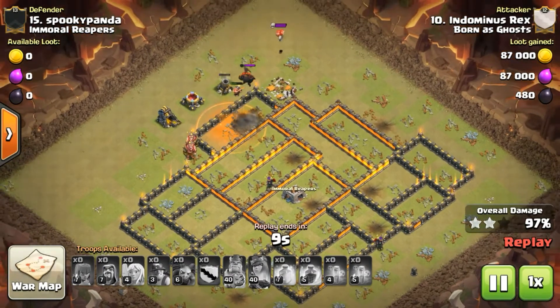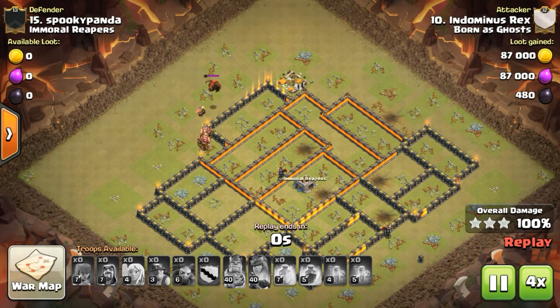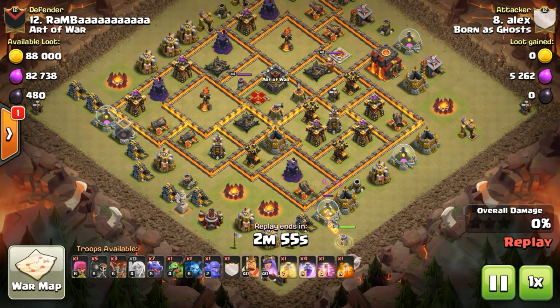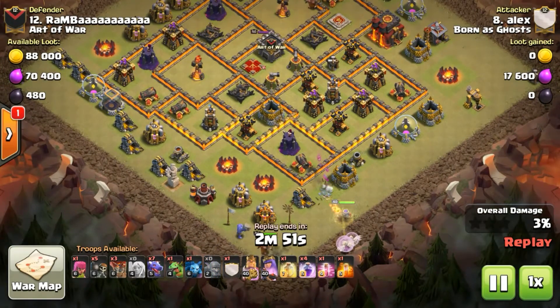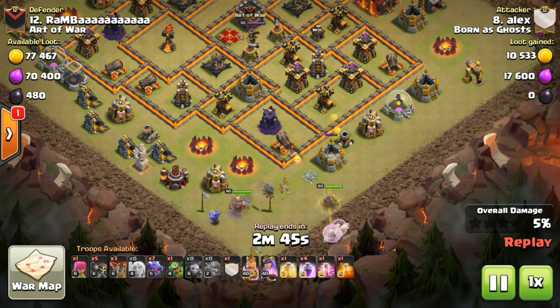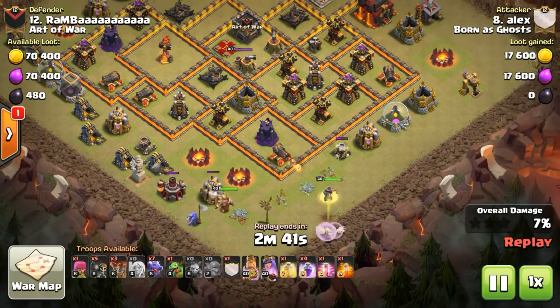Very nice job coming up from our boy Indominus Rex with the Mass Miners. Now, some more 10-on-10 action coming up from our boy Alex with the Queen Walk Mass Dragon. Absolutely love this attack — how he conquered this base coming in with the Queen over there at the 5:30 with some healers right behind her. He's got the King at the 6 along with a bowler, and look at the massive value he's able to get out of this King just following the Queen.